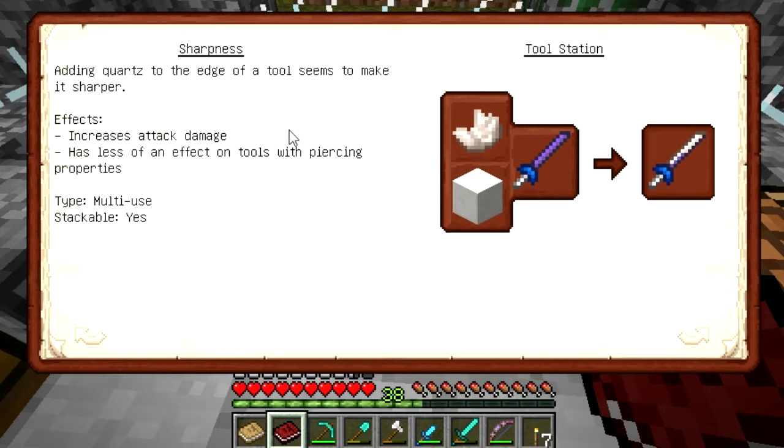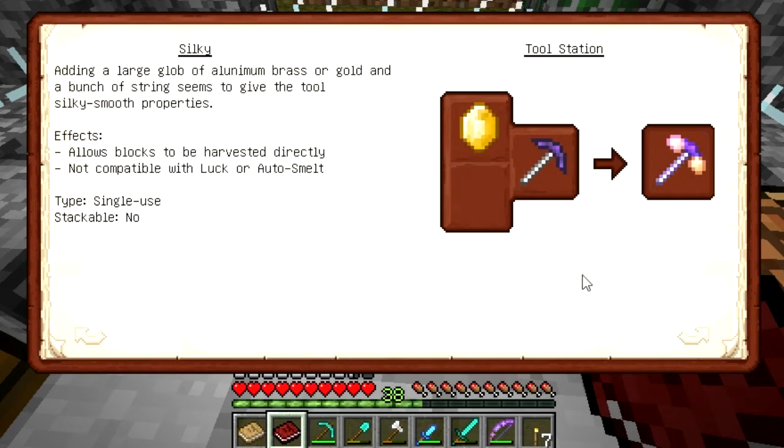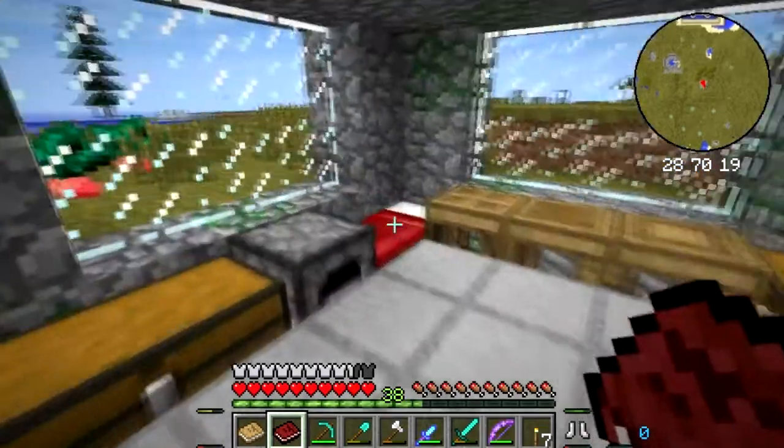Sharpness — it increases attack damage, but we need quartz. We'd have to go to the Nether to do that. And there's also Fiery, which basically puts fire aspect on it. It's not too bad.